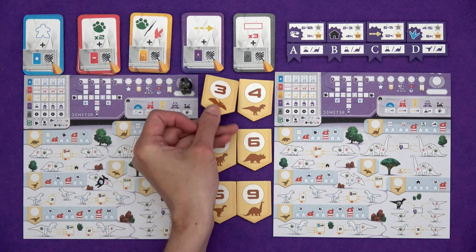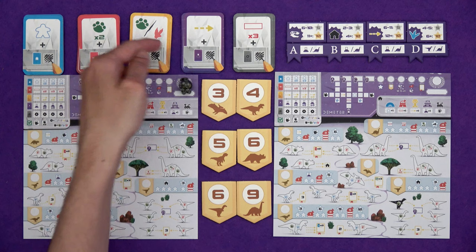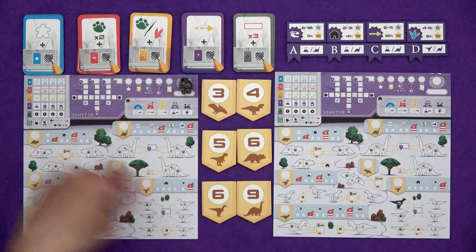So what kind of actions can we get? We can get discovering species. You can see the paw prints on the dinosaurs - the green, the red, and the blue. Whenever you get those symbols, you can fill in that many spaces on dinosaurs on your sheet. Once you have fully coloured in a dinosaur, it's been discovered and you can study it later on in the game. Getting multiple symbols means you colour in that many paws somewhere on your sheet.